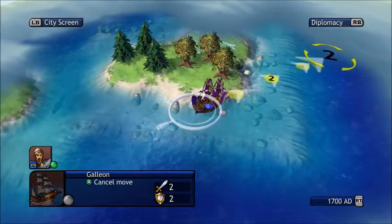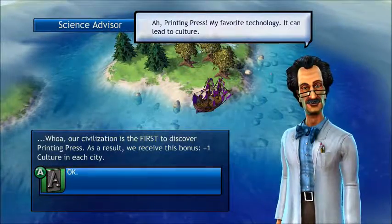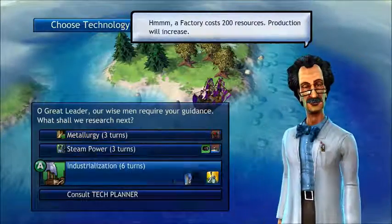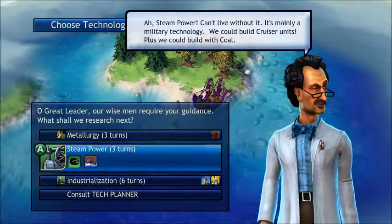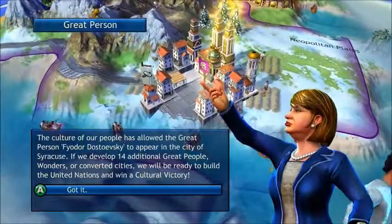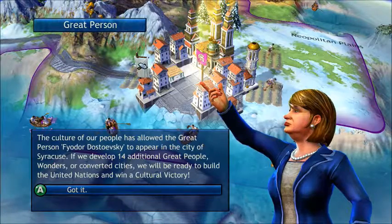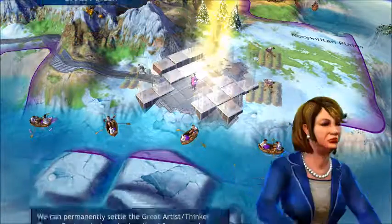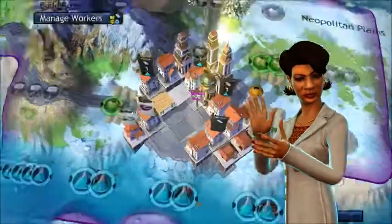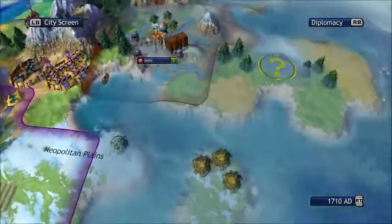I'm really hoping to find more artifacts. I have all the DLC so there are many different artifacts available. We get plus one culture for industrialization. I'm going to go with this and get cannons. 14 additional great people, wonders, or converted cities and we'll be ready to build the United Nations for a cultural victory. Increase the culture here by 50 — sure, why not. That gives us 21 culture.